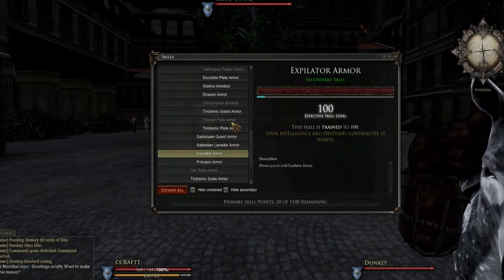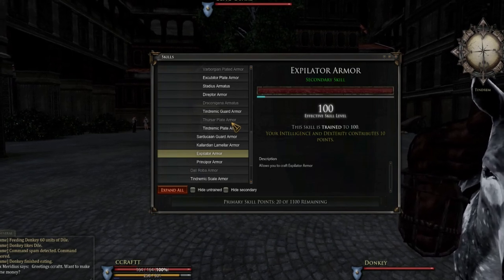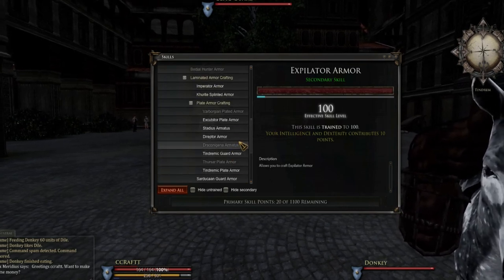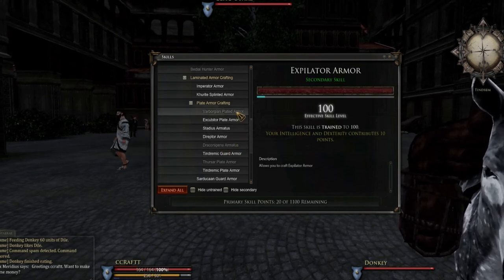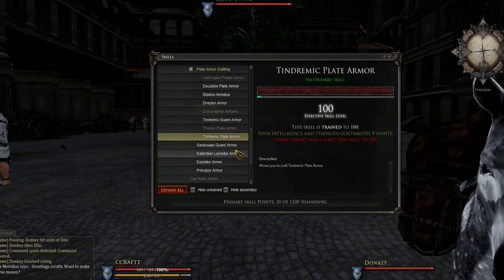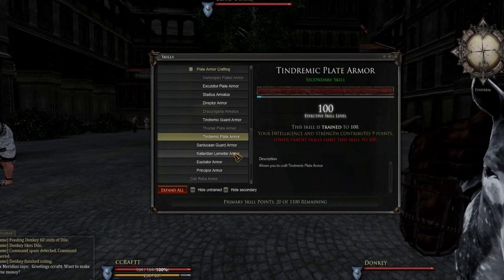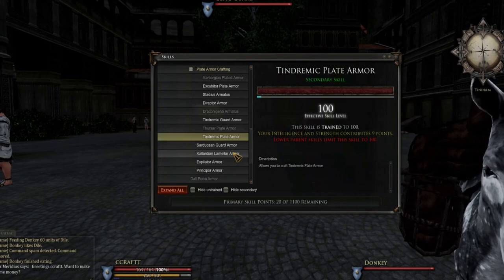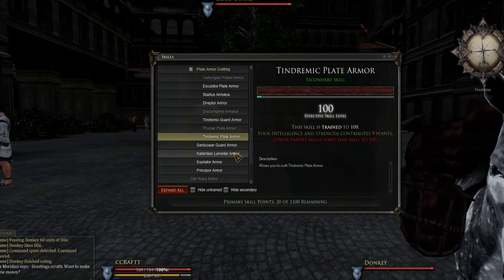Mid tier armors — like sadduken guard and expiliator — can only be made with scale. Scale is basically your mid-weight armor material. Then for heavy armors, like stadius armadus, direptor, syndromic guard, and syndromic plate, you can use scales, metals, dental, and pretty much everything. You just need to learn all the different armor types, so let's move on to part three — the crafting section.